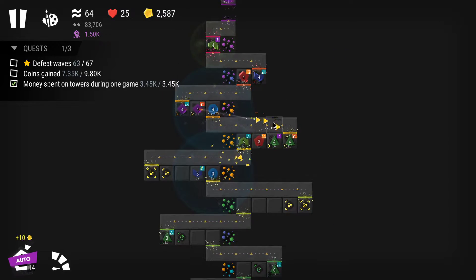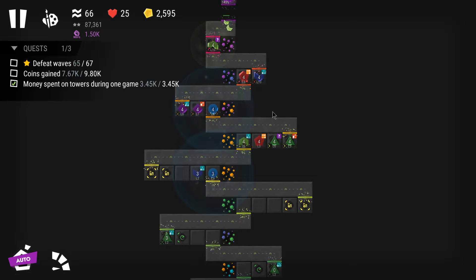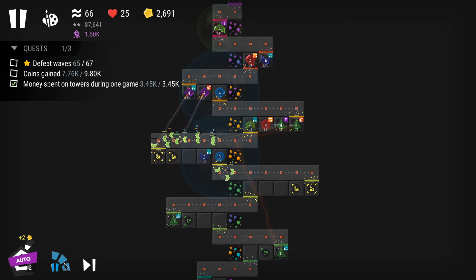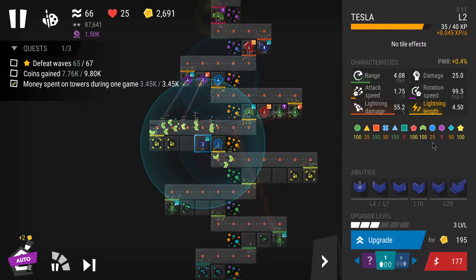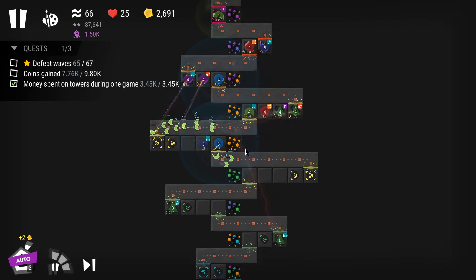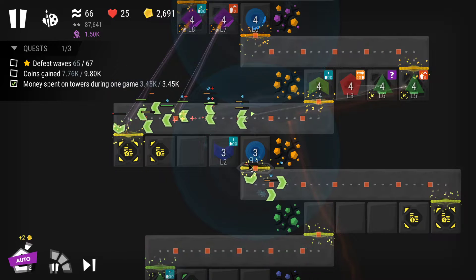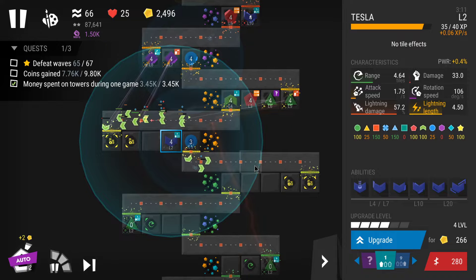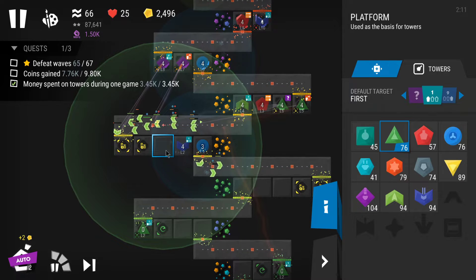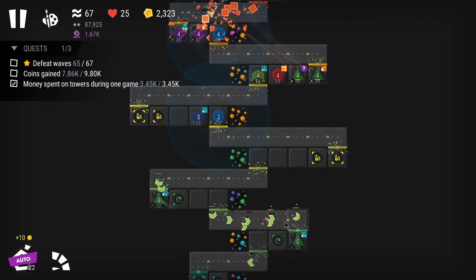Level four on these snipers as well. Toxic enemies here — I might be in trouble. Tesla is at 100%, but sniper and minigun are not very good here. Toxic enemies regenerate HP when no tower is damaging them — you can see the plus sign because they're regenerating HP. I'll try to get this to level five, but yeah these enemies are going to sneak past regardless.